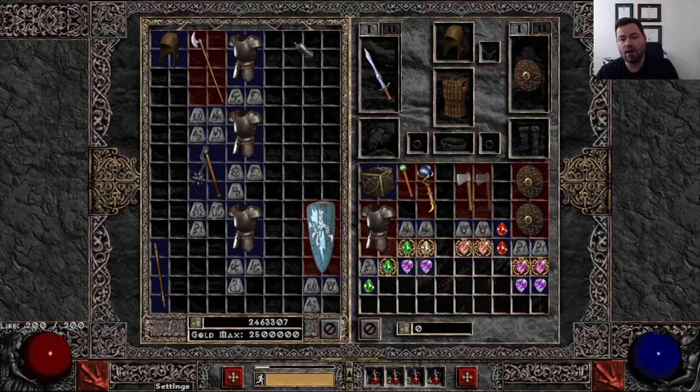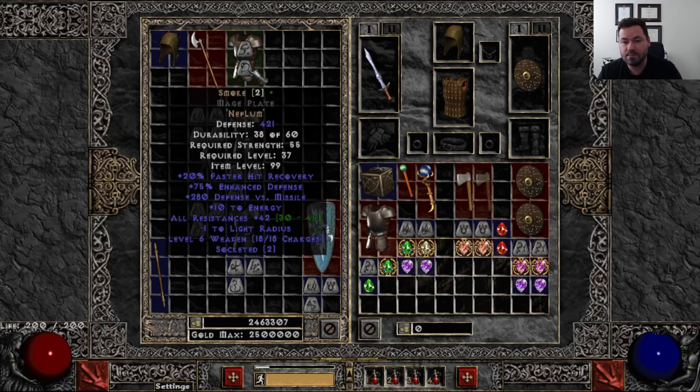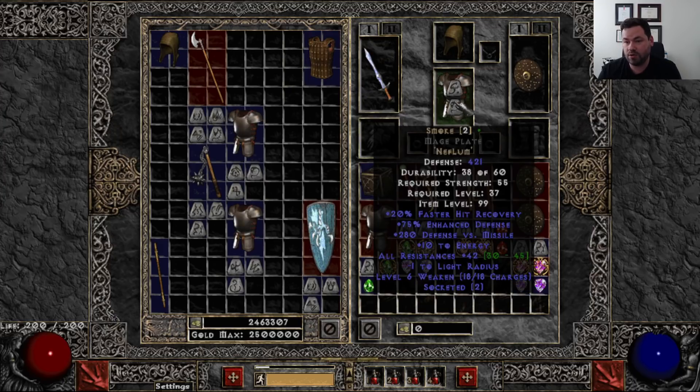For a little bit later in the day, the Lum rune is something you're definitely not going to find until Nightmare. When you do your Nightmare Hellforge, you're really not going to find anything much better than a Lum. However, Nef and Lum equals Smoke. Look how great this armor is — you can get up to 45 resistance with faster hit recovery and 10 energy. The resistance is the big thing. You need resist a lot more as you go into Nightmare and Hell, where you get the penalty of minus 50 resist in Nightmare and minus 100 in Hell. This 42 all resist makes up a good chunk of that.